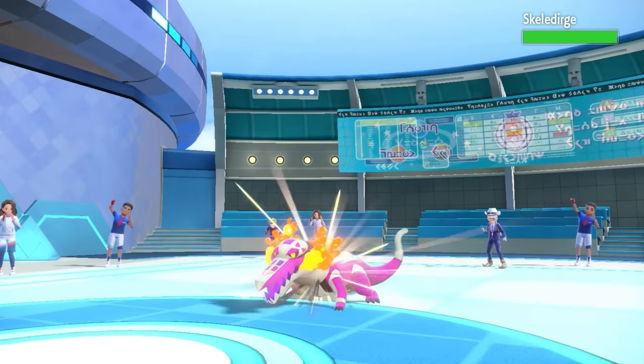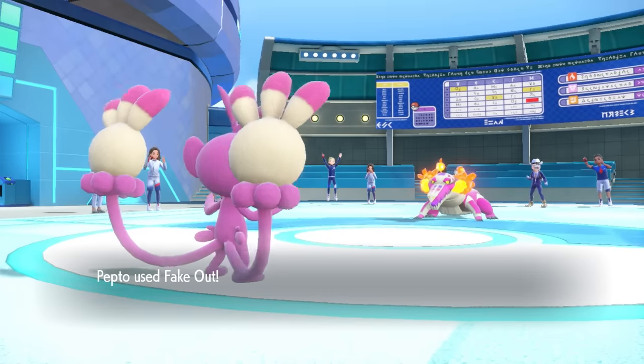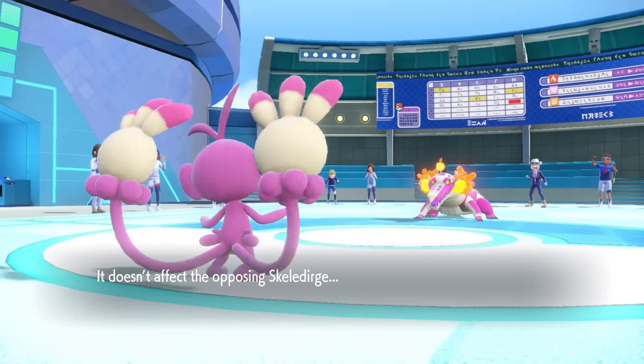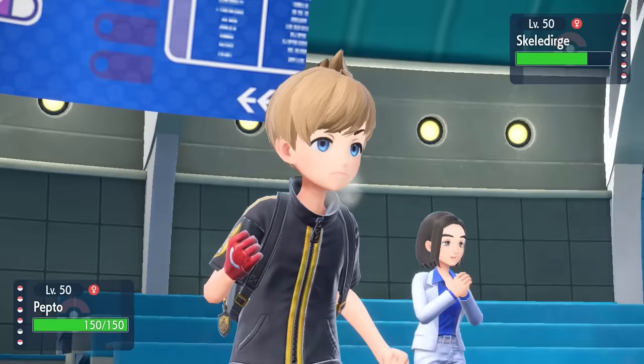While they are forced to switch knowing that a Fake Out takes care of it, I'm totally fine with that - because that Hawlucha has used up its Unburden and no longer has the ability to activate its item. They make the switch into Skeledurge, which takes 25% from the Stealth Rock, and knowing I can live any attack it throws at me, I can go for the Knock Off.